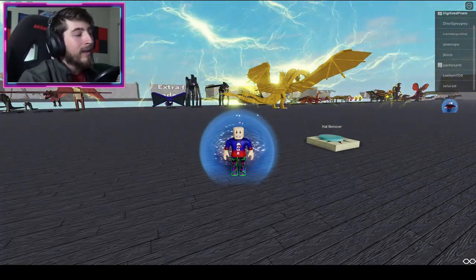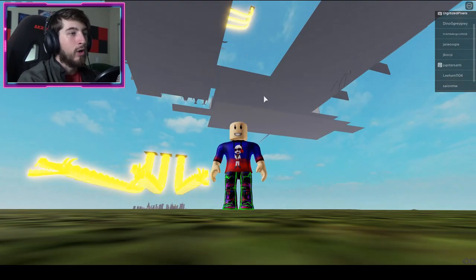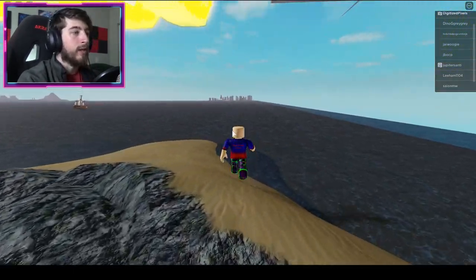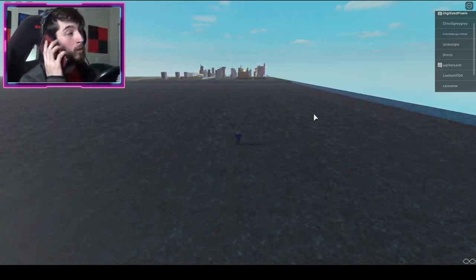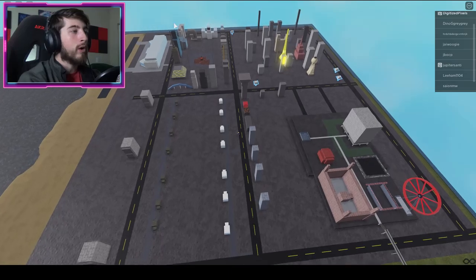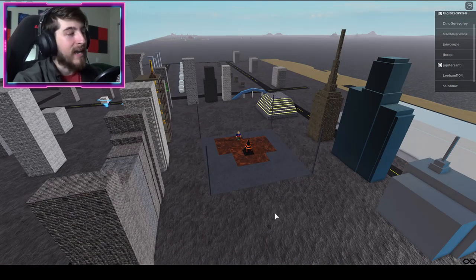The next badge is the Muto Prime badge. To get this, go ahead and jump down onto what I like to call the main city island — this is where everyone always falls unless you go down a different way. Once you're here, go to the right to the island we want. Once you're in the map, go down the road and on the left corner of this island you are going to see a Muto Prime part that looks like a giant alien traffic cone. Bump into it and you get the Muto Prime badge.